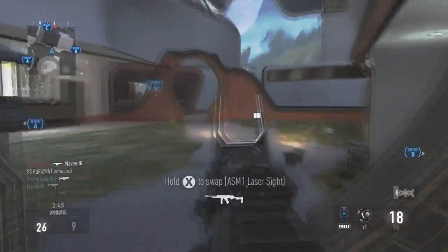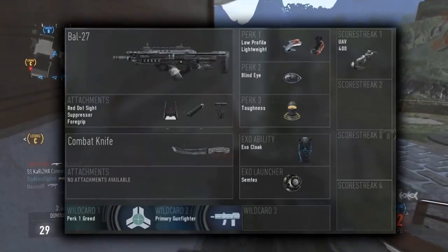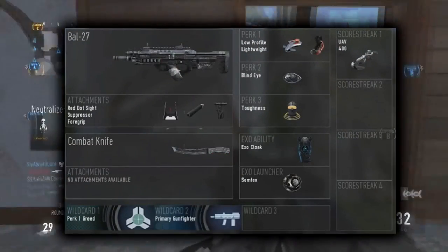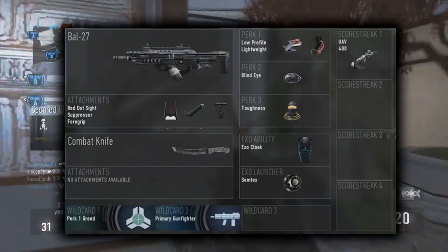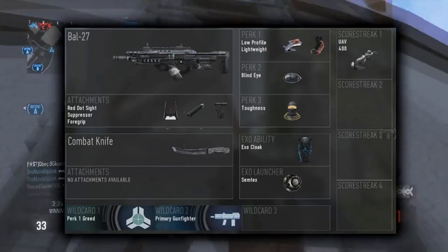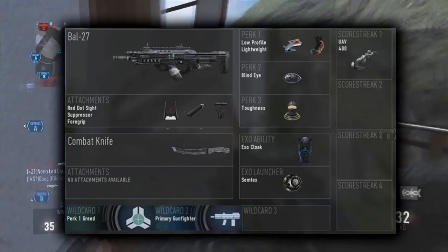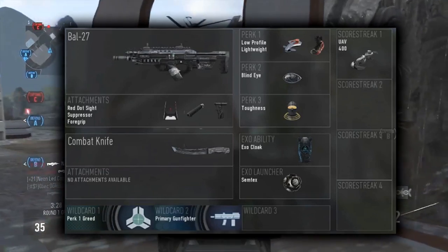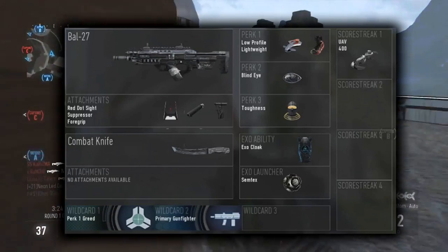The class setup is popping up on your screen right now. You can see it is the BAL-27. This gun is a really good assault rifle — it kills quick and it's definitely one of the better ones in the game. The AK-12 and the 3-burst rifle are all great guns as well. I would definitely recommend using these over most of the submachine guns, and something like a shotgun or sniper aren't really going to help you level up the fastest or get the most kills.